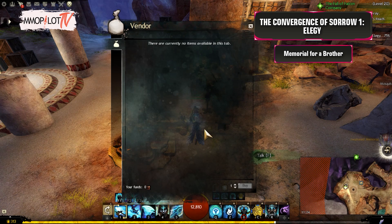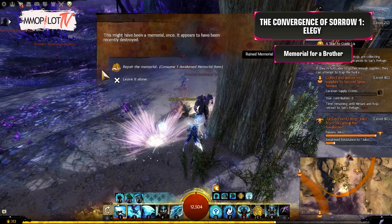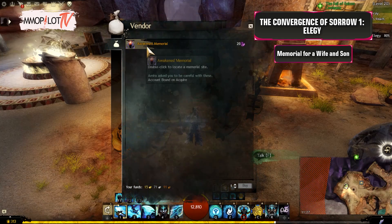Memorial for a Brother: Purchase an Awakened Memorial from Amira using 20 Cured Hardened Leather Squares. Travel to and repair the ruined memorial in Central Brand Scar, just south of Monument to the Return of Palawa Joko. Then return to Amira to purchase the next memorial.